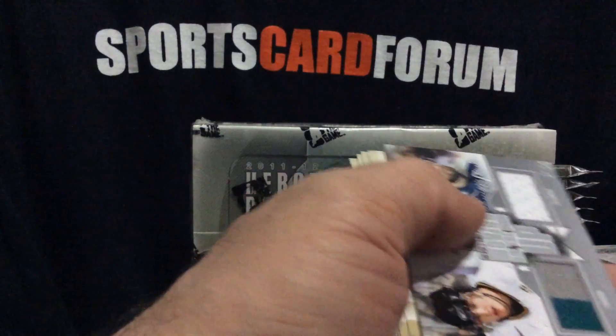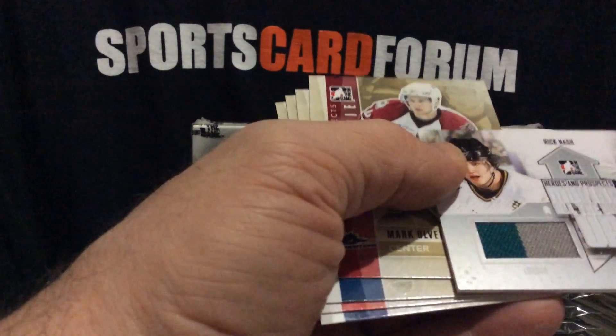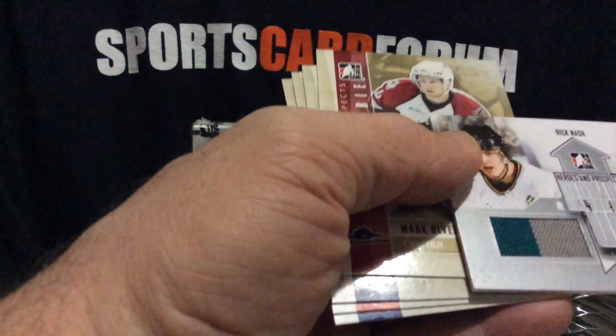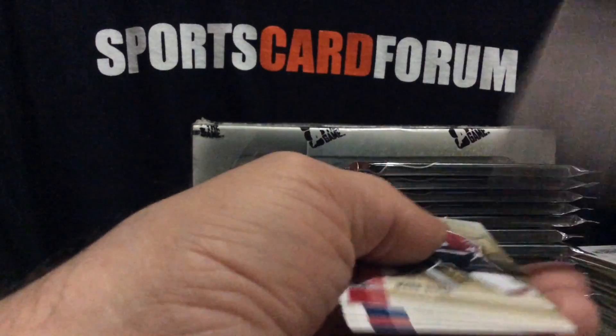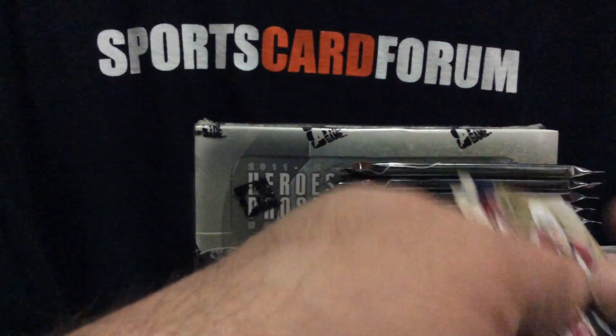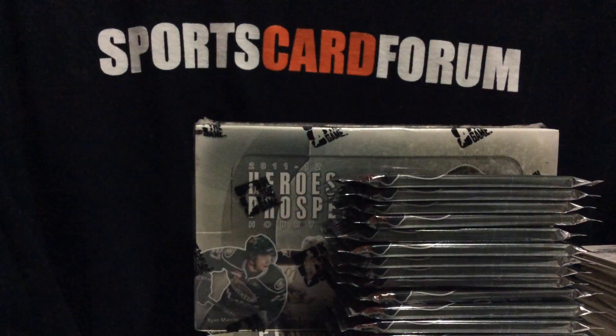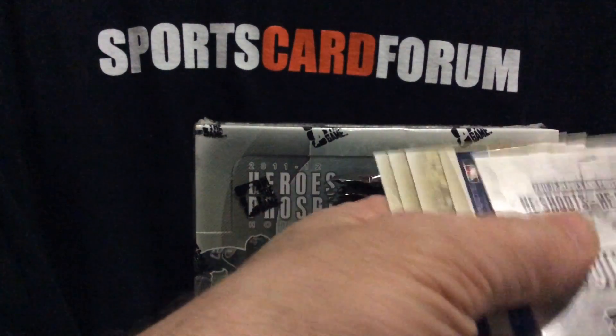And here we go — Rick Nash. You've got a two-color piece with London and a piece with Columbus. Definitely not collected like it used to be, and that's out of 50, but still a nice name player. Can't go wrong — better than a prospect that never pans out.